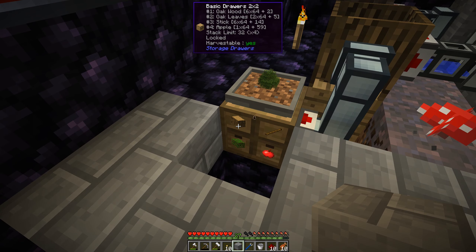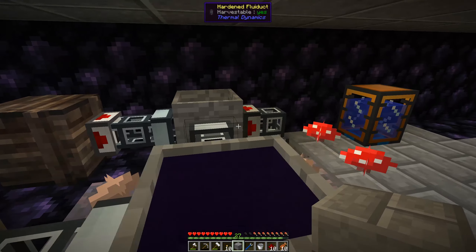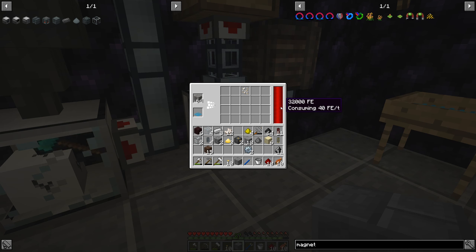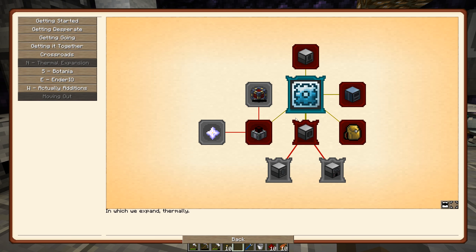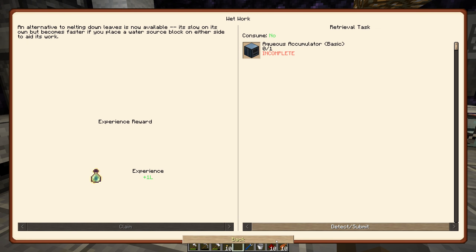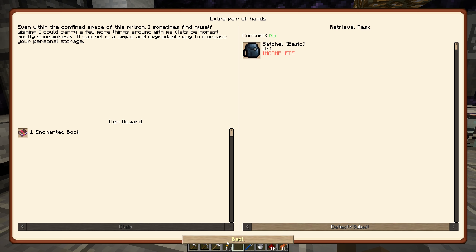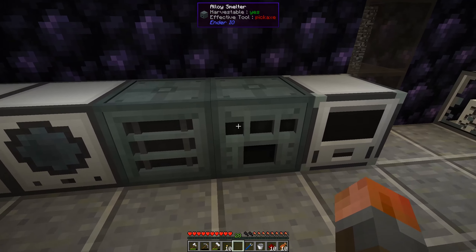How are we doing with trees? We have six stacks. Do we have any soul sand? We do, so we're going to put that through the sieve. We've got thermal expansion going — has that given us any quests complete? There's our gears quest and we've got some experience from that. Phytogenic insulator is for growing plants, we don't have that yet. Basic machines on the other hand: pulverizer and redstone furnace — the equivalent of basically the alloy smelter and SAG mill.